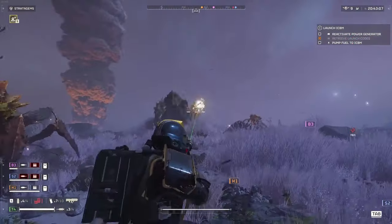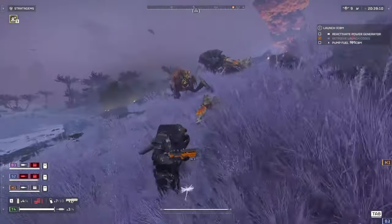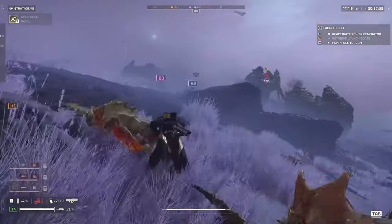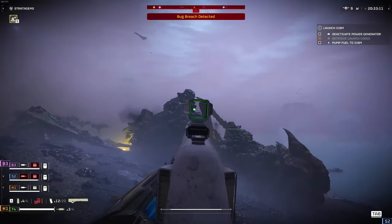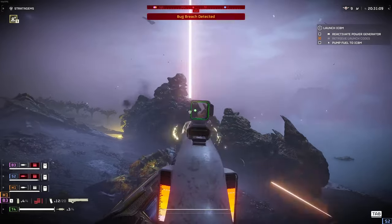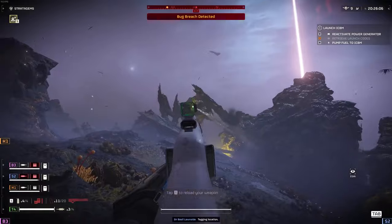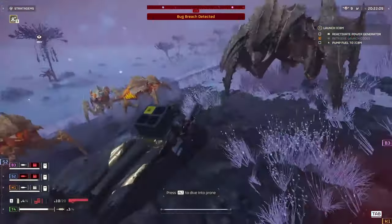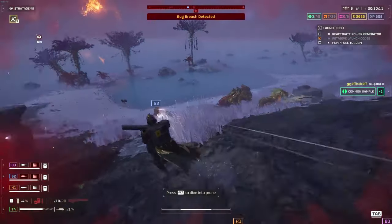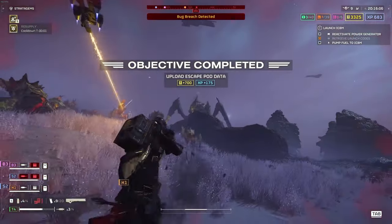In the meantime, Helldivers 2 players have more than just bugs and automatons to contend with. A recent plot twist in the game's storyline has revealed Joel, a developer within the Helldivers 2 universe, as a mastermind orchestrating the war against the players. This shocking development has labeled the tragic fall of Malevolent Creek as an inside job. Armed with this new information, players are rallying to combat the increased threats with even greater fervor.